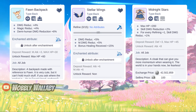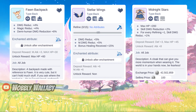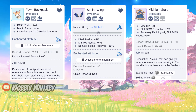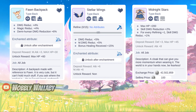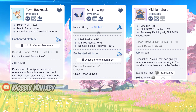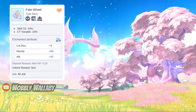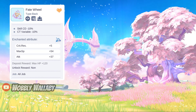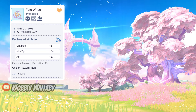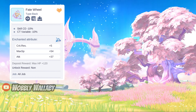Next for Support Back options, free-to-play options include Fawn Back for the 4% damage reduction and magic reduction. If you do Ekron Corridor, you will also be rewarded Stellar Wings for damage reduction and magic reduction plus 5% and bonus healing received plus 15%. Next, Midnight Stars is good for skill damage reduction, although it is quite pricey to refine. For Time Witch Machine, I see many supports using Fate Wheel for the skill cooldown minus 10%, which is incredibly important for casting your skills more frequently. If you want a very unique effect, Fate Wheel is one of those to choose.